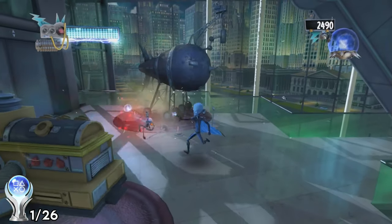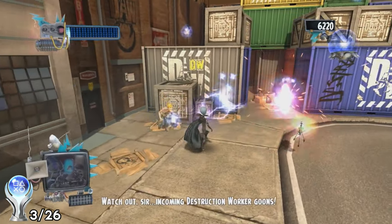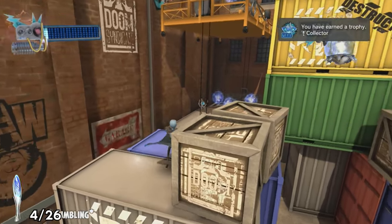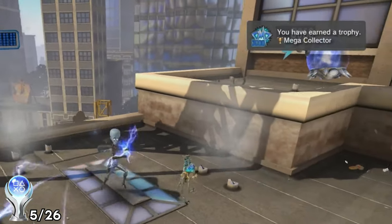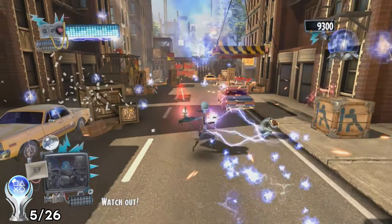We complete our first mission without dying for the mega skill trophy and museum master for, you guessed it, the museum level. The second level hands us a taste of the new weapon Power Glove, zapping enemies so much faster than we could before. We collect 2000 Binky in a single level for the collector trophy and 3000 Binky shortly after for the mega collector trophy. As I said, super easy. This game does a really good job of creating fun from nothing.